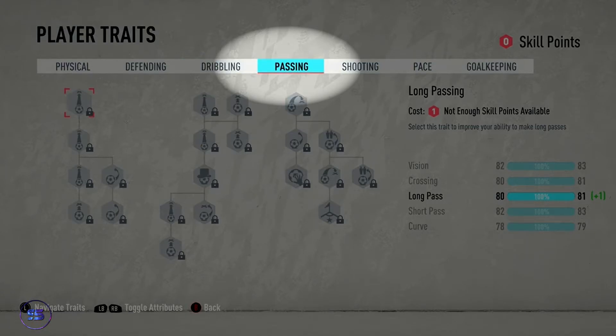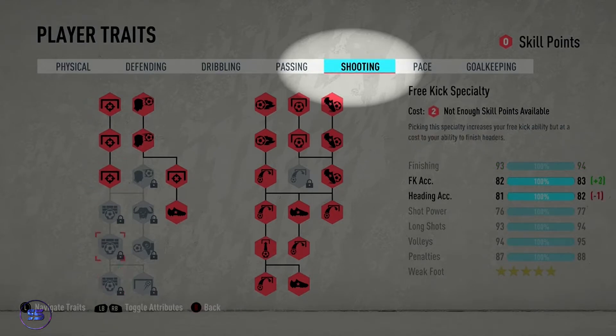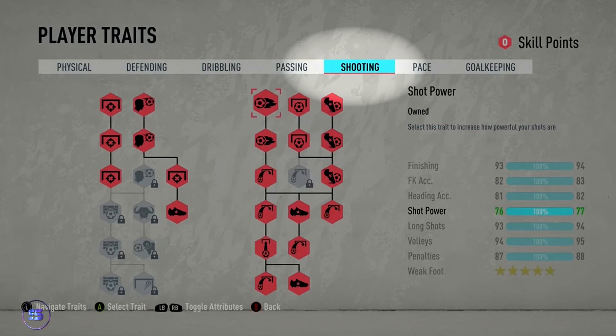For Shooting, I prefer the first three options and ignore the free kick ones — they don't matter much. For Heading, I didn't want to choose that either. Instead I focused on Weak Foot, which is very important — sometimes you get the ball on the wrong foot and if you don't have weak foot equipped, you won't score. Then there are power shots as well.